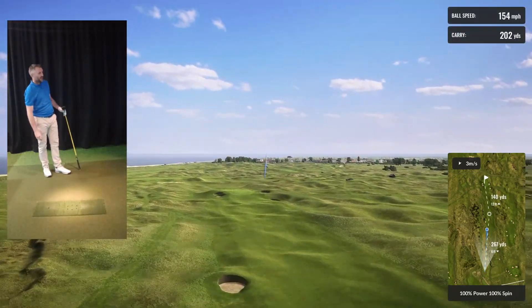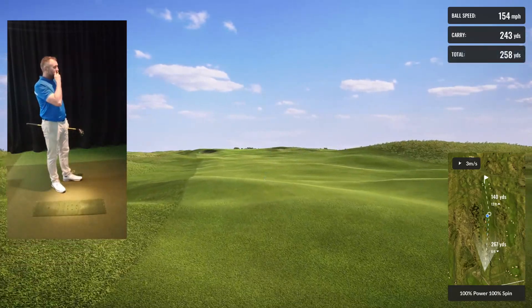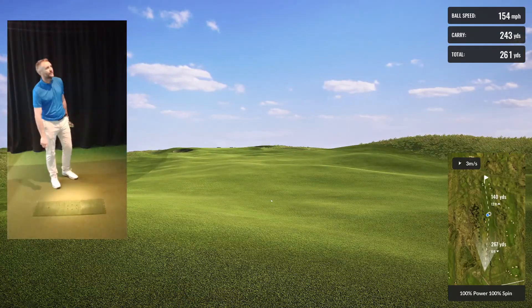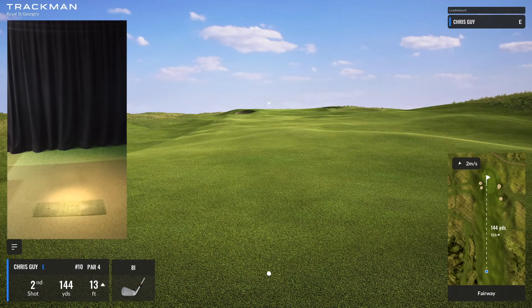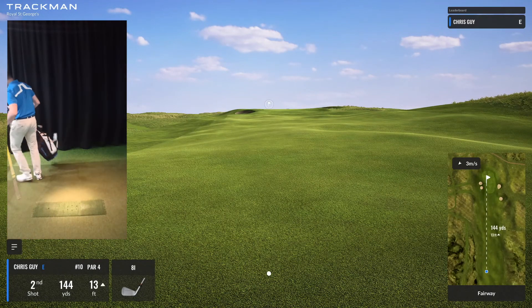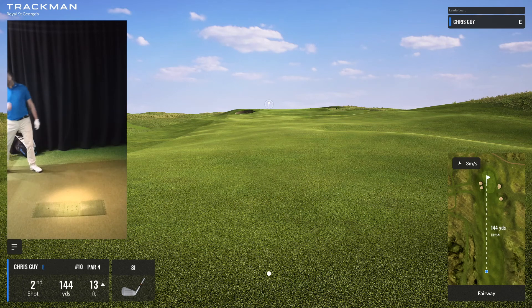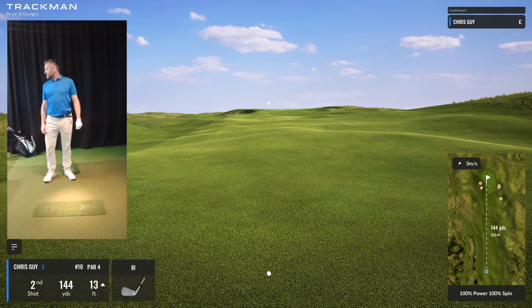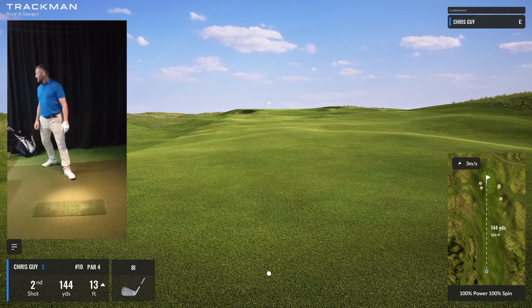Got to pass that bunker. Look at the mound — just incredible. All right, so we found the fairway. Leaving myself 144 to the pin. I'm actually going to put my bag this side — a little bit easier to get to it. 144 uphill, three-mile-an-hour second wind. This might just be a nice smooth eight-iron, I reckon.